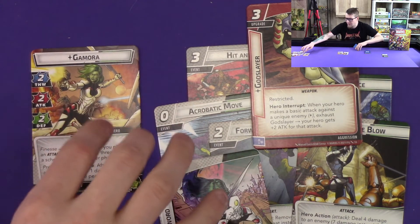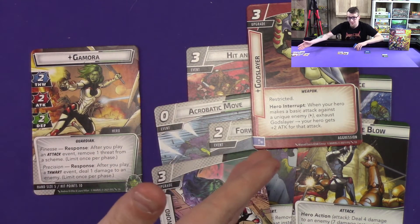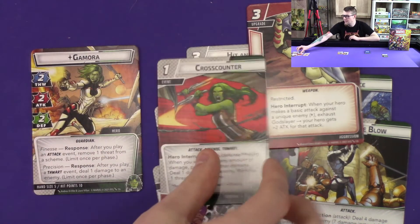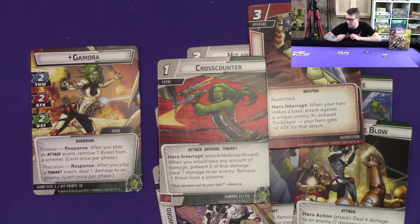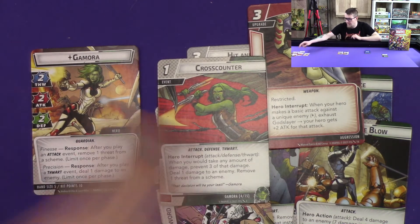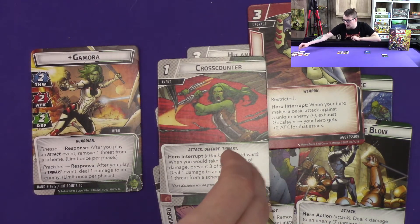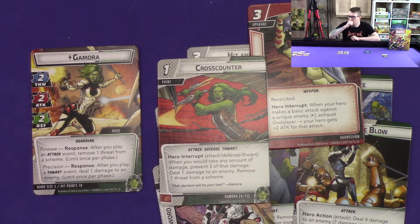You might be wondering what happens if she takes too much damage. She has Cross-Counter for that — costs one, and it is both an attack and thwart event, so Keen Instincts can help pay for it. Whenever you would take any amount of damage, you prevent three of that damage, then deal one damage to an enemy and remove a threat from a scheme. So all of her cards kind of coincide together.